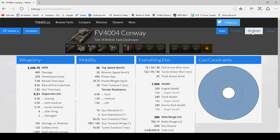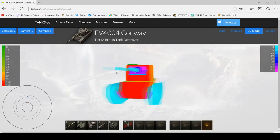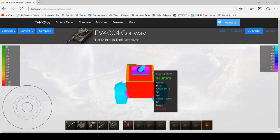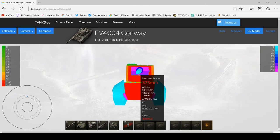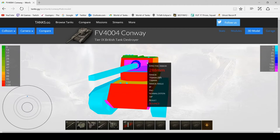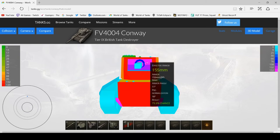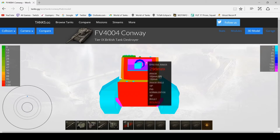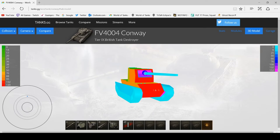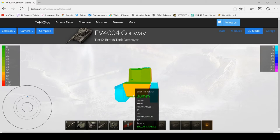The Conway — not like you really need to know the weak spots on this. If you've ever played the game and had a look at its turret, this massive turret has only 130mm of armour — you can go through that with pretty much anything. The only tricky bit about the Conway is the lower half of the gun mantlet, where it changes from 154mm up to over 300mm. So if you can only shoot the gun mantlet, aim for the top or side of it.